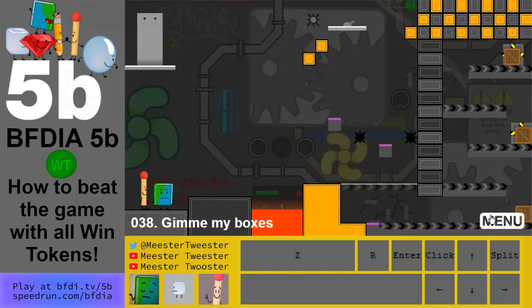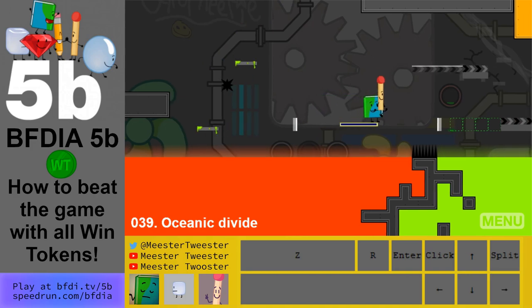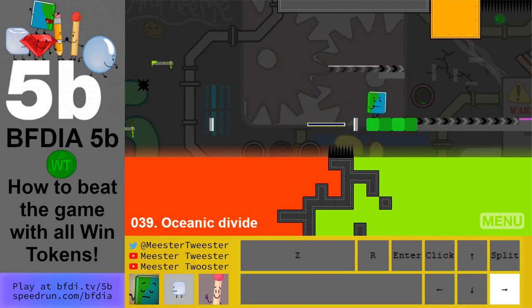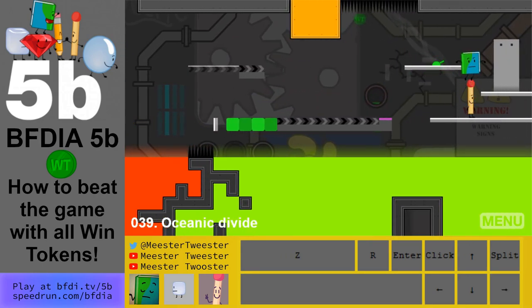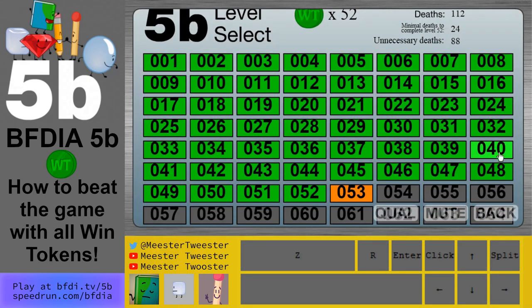Level 39: wait for the second one — Match turns the green switch on. What you want to do is throw Book to the left. Switch to Book and you finish.